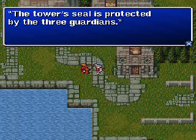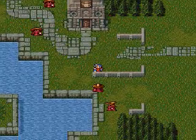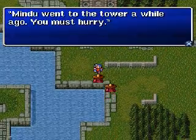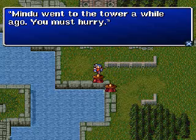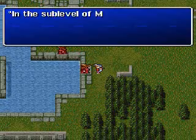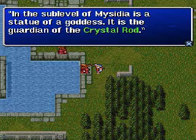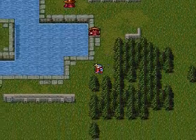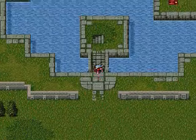The tower's seal is protected by the three guardians. Mindu went to the tower a while ago — you must hurry. Oh no. In the sub-level of Mysidia is the statue of a goddess. It is the guardian of the crystal rod. First I've heard of it. Anyway, Hilda and Gordon told me to take the white mask to Mysidia.